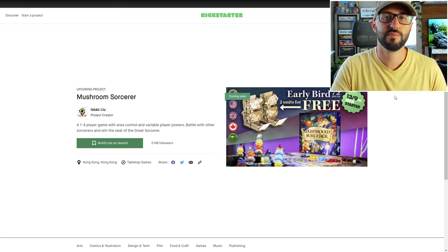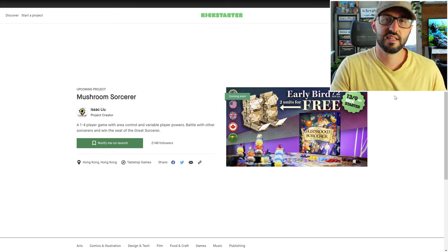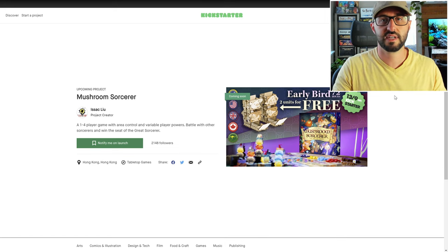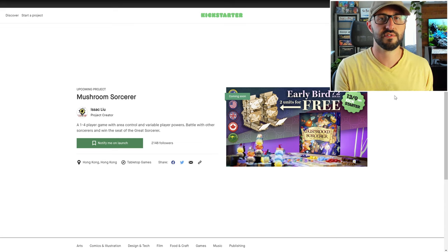After all players have performed their actions, we move into the third phase, which is essentially a refresh and cleanup phase where certain things will be reset and players will recharge their magic up to full. The game continues like this over a series of rounds until one player gets either 30 victory points or is able to control enough of those moon locations.